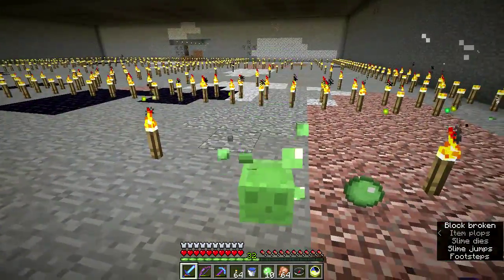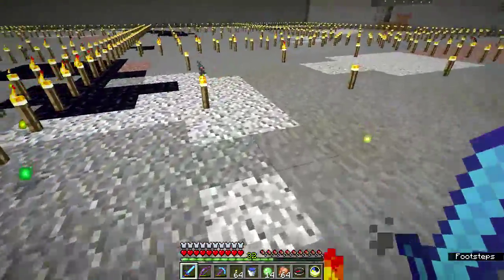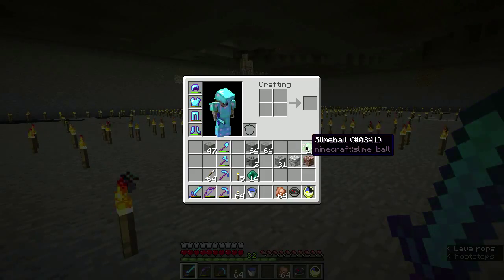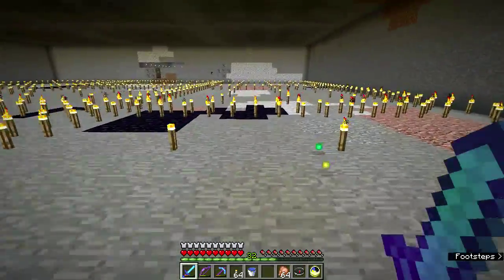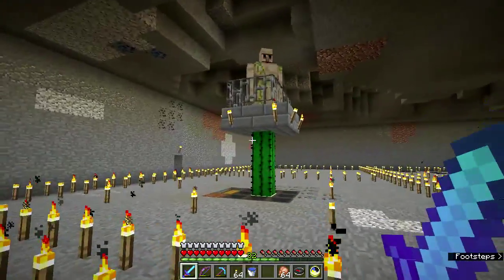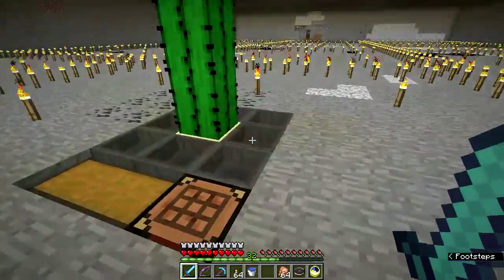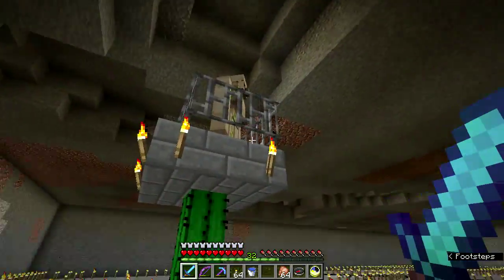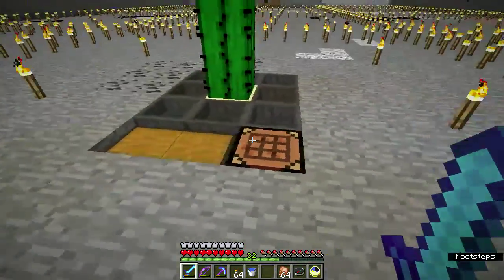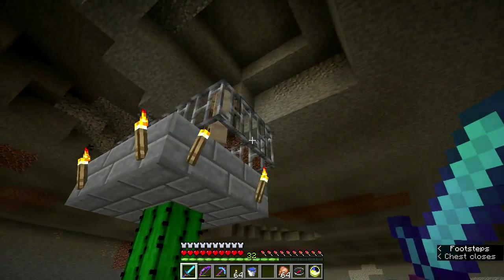So I have a slime farm here. I have horrible aim with the sword. 17 slime balls — that's pretty good. I only have looting one on my sword; I need to fix that. The slimes come up here and try to get Mr. Golem. They bump into the cactus, they die, and they drop their slime balls. Another 17! So now I've got a half stack of slime balls here. Yay!